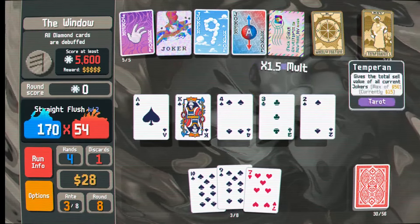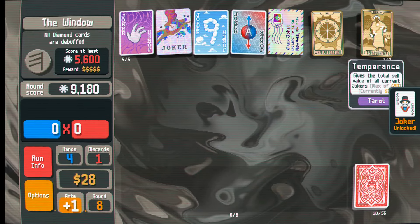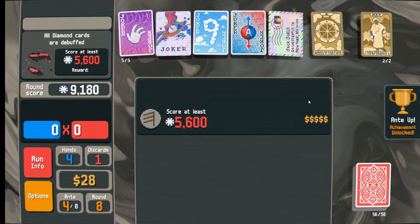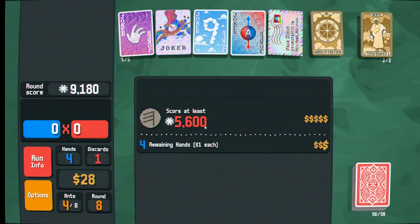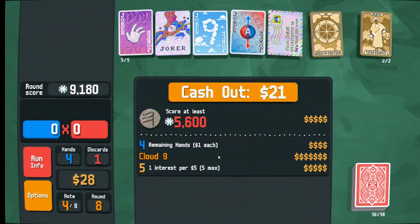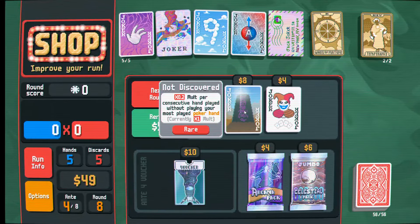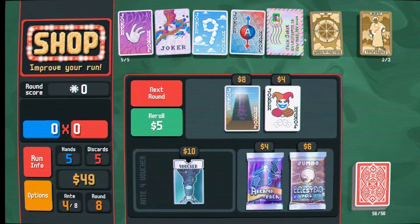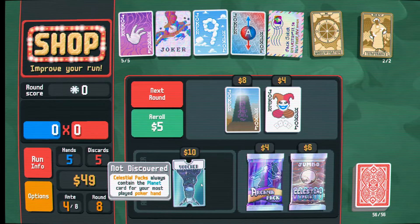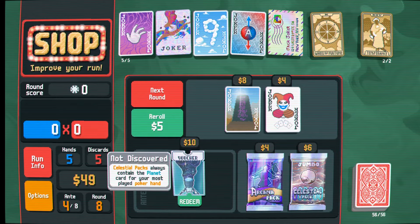We're looking for a single spade - we'll discard that. We need a 3, keep that 3, and there we go - that is a straight flush. Nice. I also should have just discarded the king for 3 more dollars - that's my bad. Temperance will just give us $15, which is real nice. On to anti-4. This has been scaling a lot slower than I expected, but maybe I'm just way too powerful.